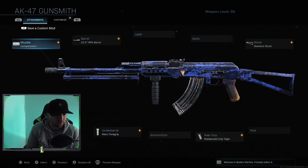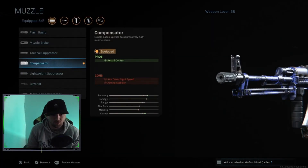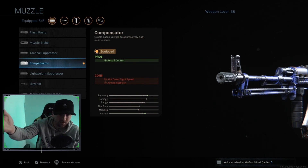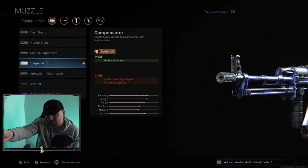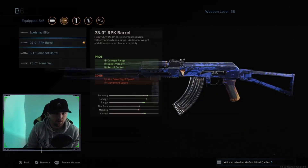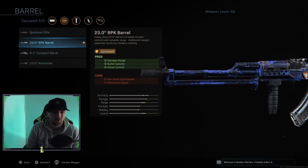Let's start with the muzzle — we're going to go with the compensator, which gives recoil control. Aiming stability, I've realized, on an assault rifle you do not need it whatsoever. Aiming stability mostly applies for snipers hard-scoping across the map. For the barrel, that's probably the best barrel in the game — damage range, bullet velocity, recoil control — we'll take that all day.